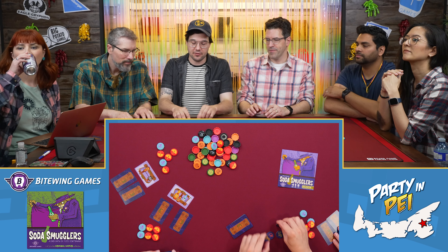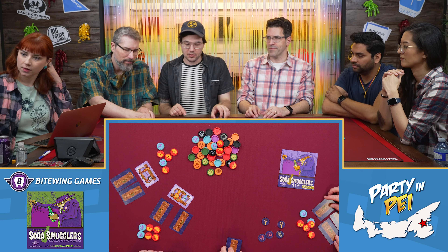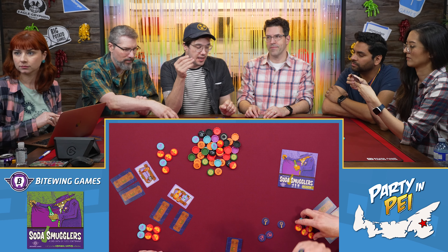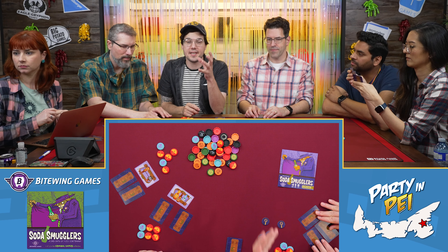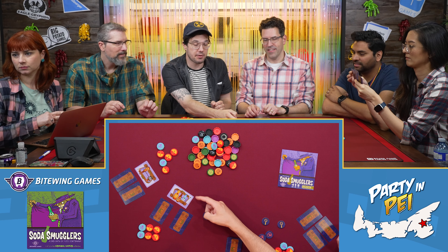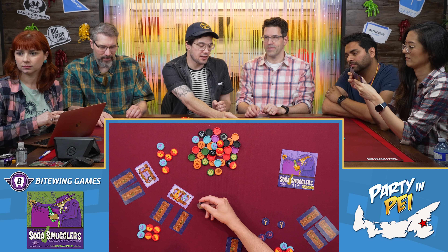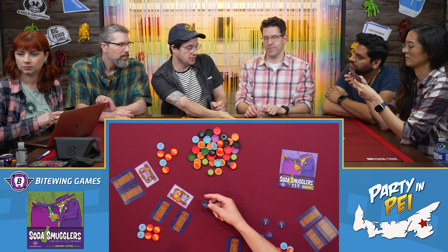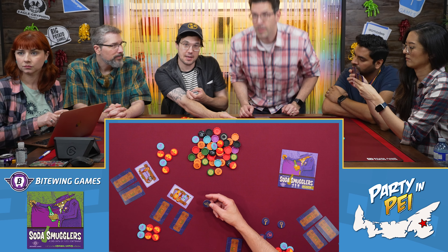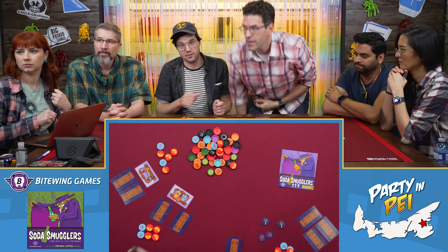I'm the border agent in the first turn and I have some tokens. The first thing I can do is accept a bribe. When I accept a bribe — say Rodney is bribing me with three bottles — I take those three bottle caps as points, and then Rodney would get points for whatever he has smuggled in, which we would find out now.